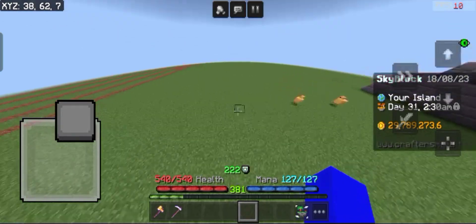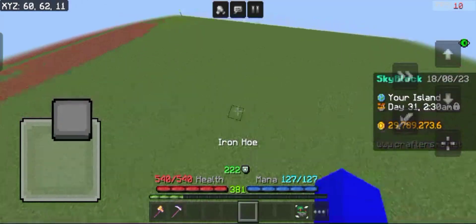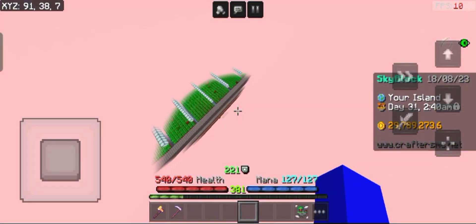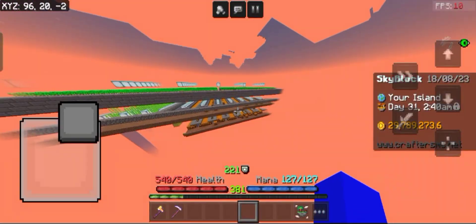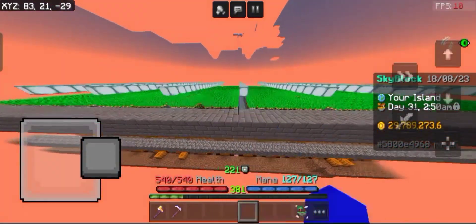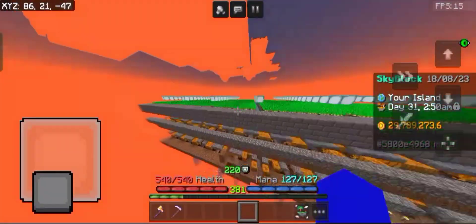After getting the replenish enchantment, I built a potato farm, rebuilt my pumpkin farm, and built another sugar cane farm. I built these farms because I think they'll be useful in future updates. I could also build more farms if I need to, but right now I'm okay with these three.